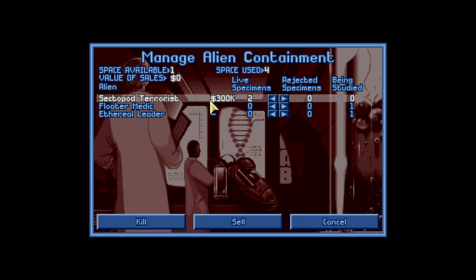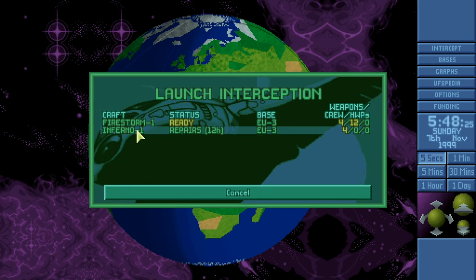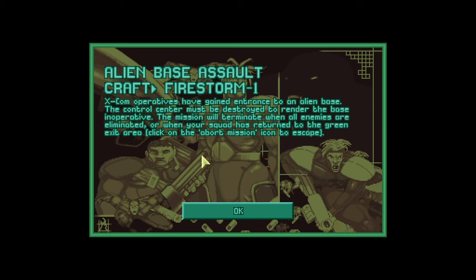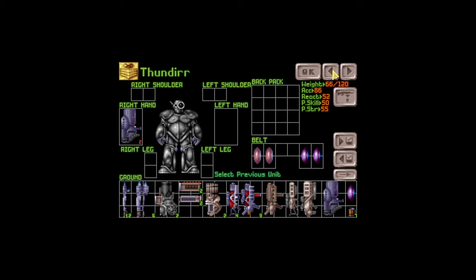I don't know about the ship — and there's the ultimate transport craft too. Let's go for that and see if that's something we're interested in. They're just making money right now — yeah, okay, they're just making money for me. Alien containment's got a little bit of space now — three spaces available. So we're going to go for alien base one with the Firestorm and our psionic goodies.